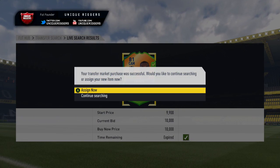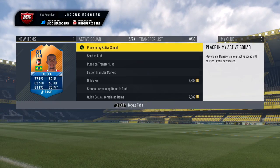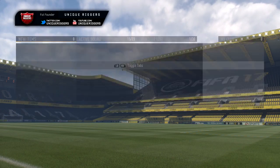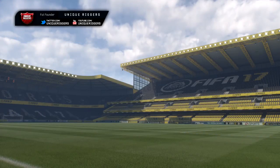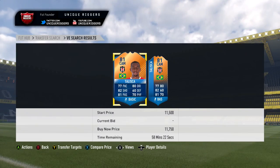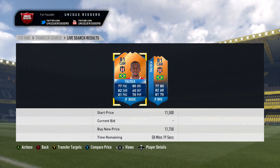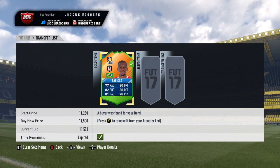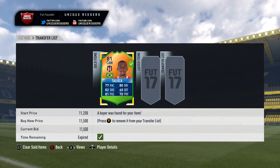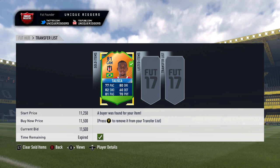Got him! So I've got to pick him up for 10,000 coins. For a second I didn't think I actually got him, because I was a second late onto the search, but I'll take that. So 10k paid, profit is probably going to be just over 1k after the tax. The cheapest ones I believe are 11,750, so for my one going to list him up at 11,500.